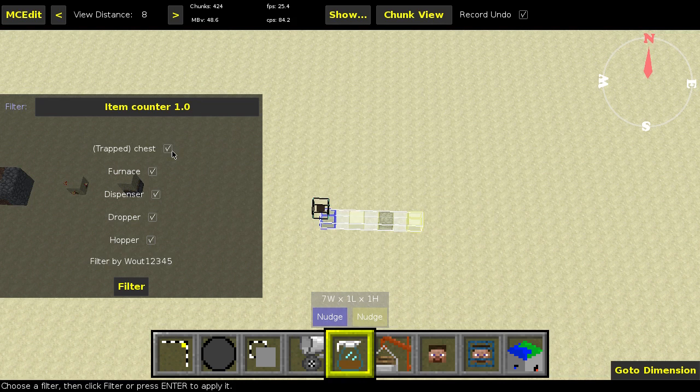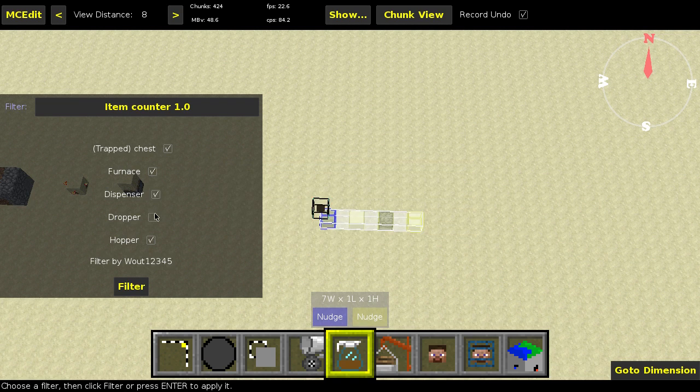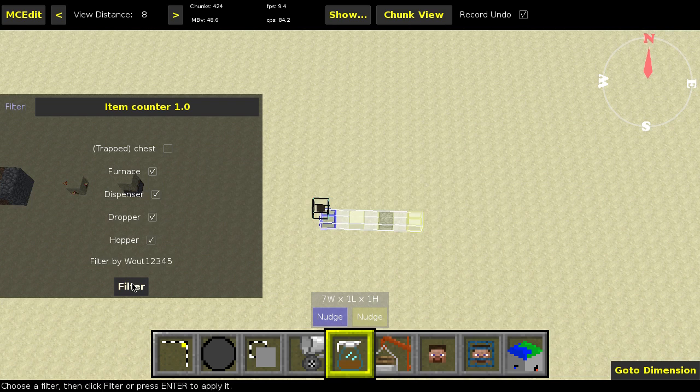For chest and trap chest I don't have separate options. I could have done that using IDs, but because the IDs are the same I went for a simple piece of code that isn't able to differentiate between trap chest and chest. It would have made things more complex and most people will probably use this with all the checkboxes on anyway. For example, only the chest and trap chest: that's one plus two equals three; with the dispenser but without the trap chest that should be 12 — yep. Furnace doesn't matter, nor does hopper.